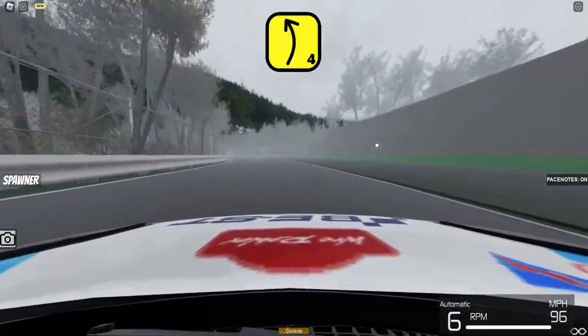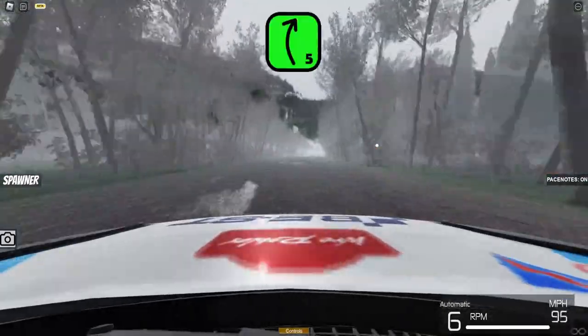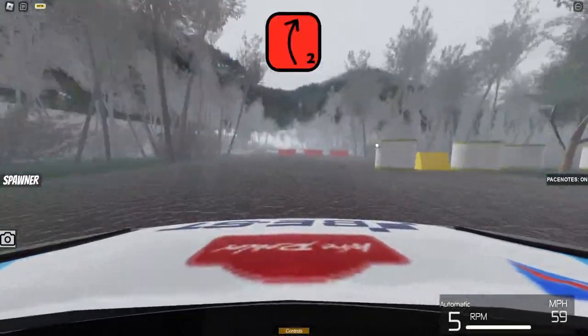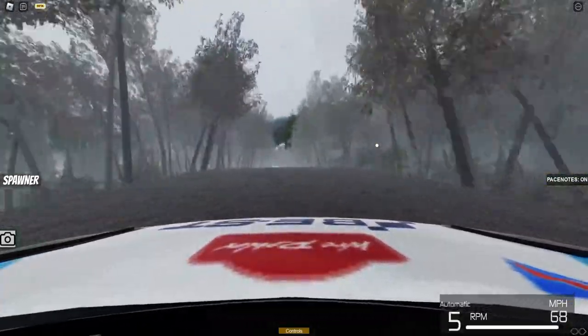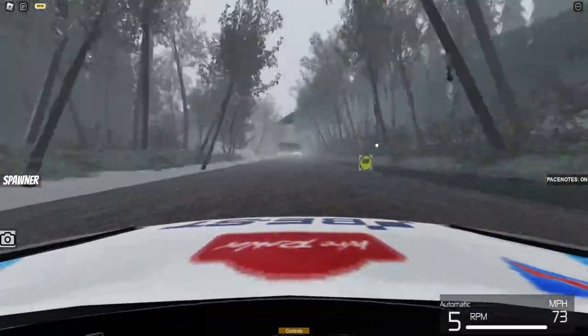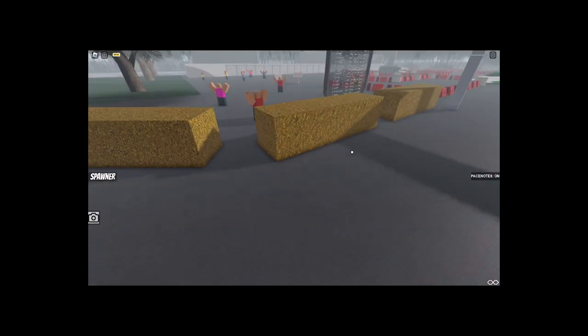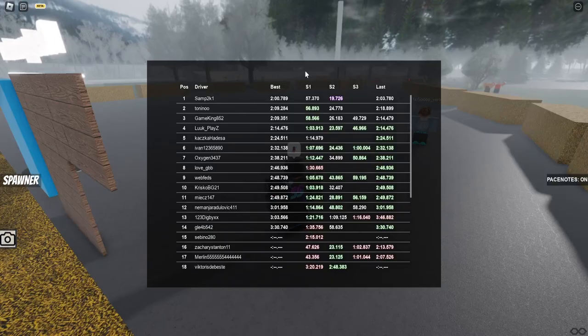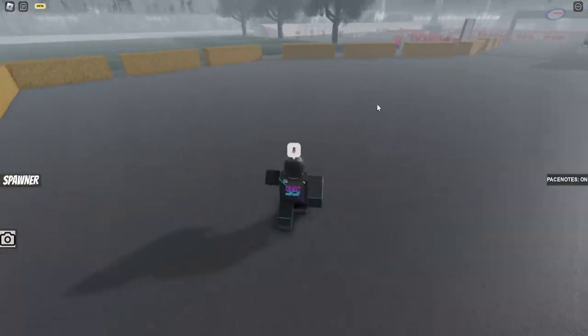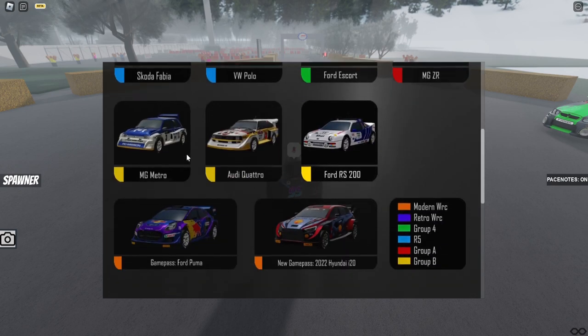Maybe when we watch the F1 race this weekend we'll be able to see where the rally circuit goes. This car is decent — it has decent handling but the power is non-existent compared to Group B cars. There's the finish — we set a two minute 21 second lap time. That's probably a horrible lap time; I've seen people set like 1:58. The current fastest time in the server looks to be around a two minute flat.